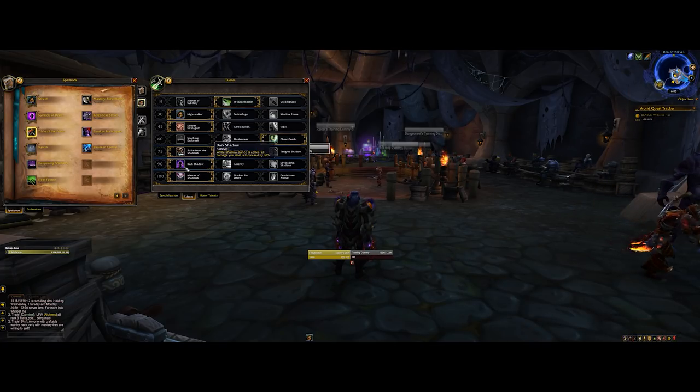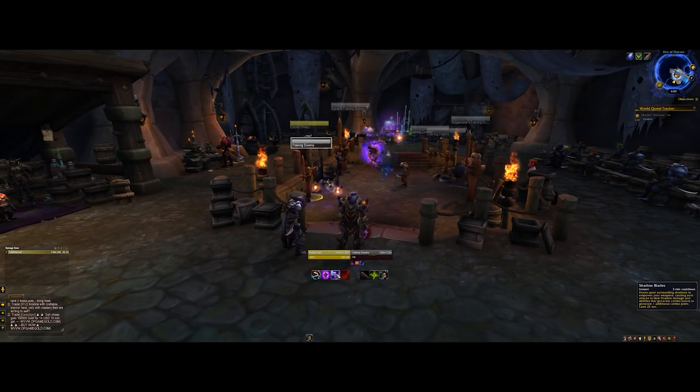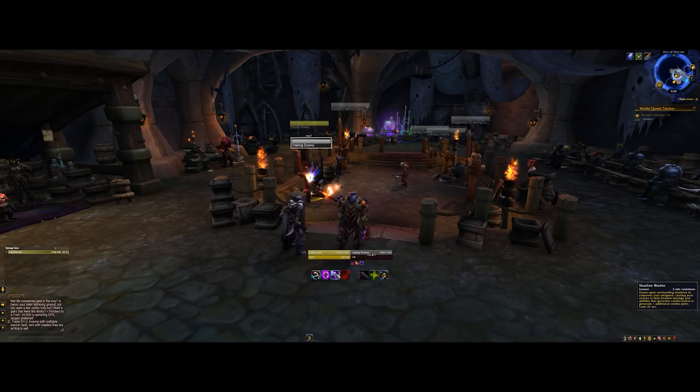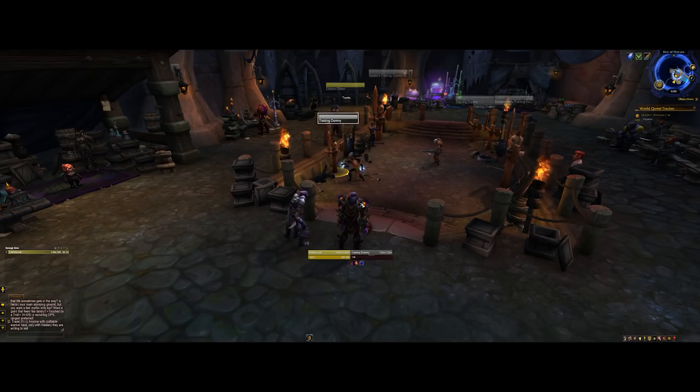So you've got 15% from Symbols of Death, 30% from Dark Shadow, 12% from Night Stalker, and then 15% from Nightblade. The amount of damage combos you can overlap here is quite intense. The thing about this spec is it requires very strong management of your resources to really get the most out of it. It's got brilliant bursts, but the management is a bit more involved, which is why I think it's both a challenging spec to play compared to others, but also a very fun and rewarding one.